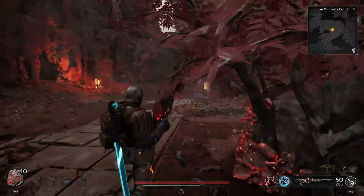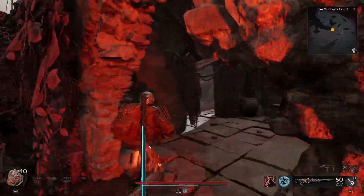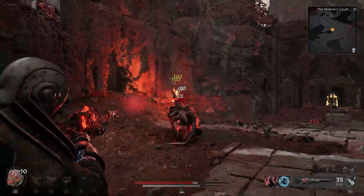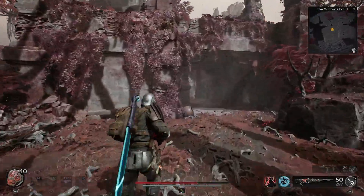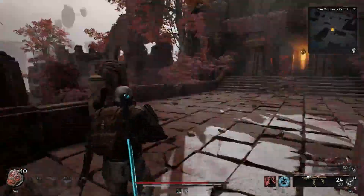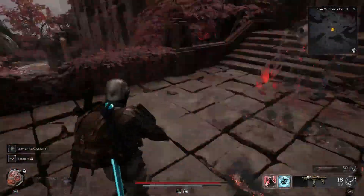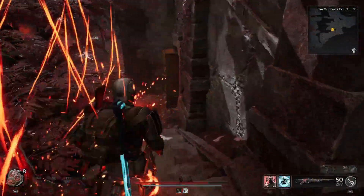Head over to the building on your left, go behind it, and you'll see a root slasher. Then head over to the building on your right, go upstairs, and you'll see an empowered slayer. Down the stairs and around the corner is another root slasher.